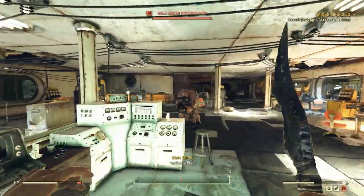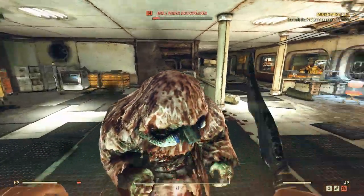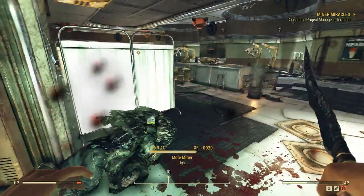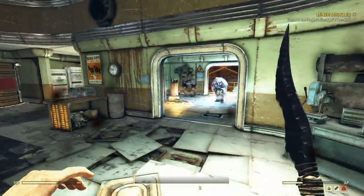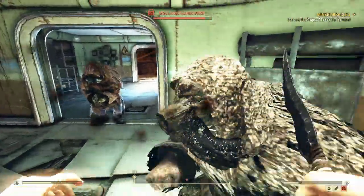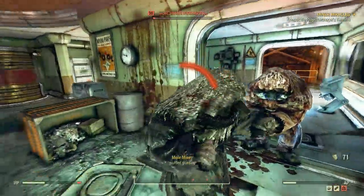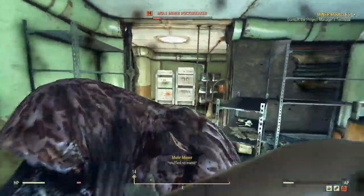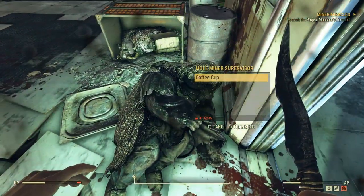Lots of enemies and a power armor station - this is what we're looking for. I'm still quite over-encumbered but it's not a problem. Now we've got a little crafting station. Oh geez, that was a missile launcher - that probably would have killed me if I hadn't stepped just a little bit to the right. The splash damage isn't actually too terrible on missile launchers, but if you get direct hit by one it's a real issue.